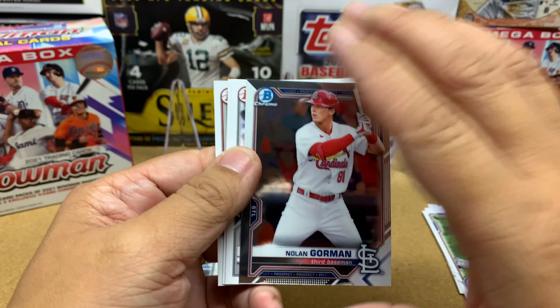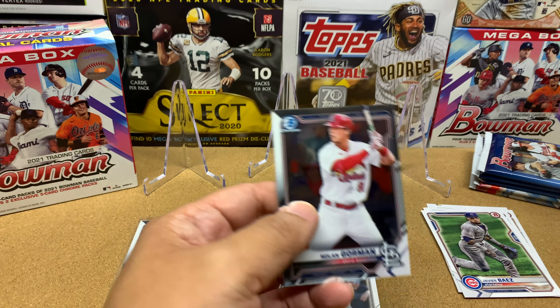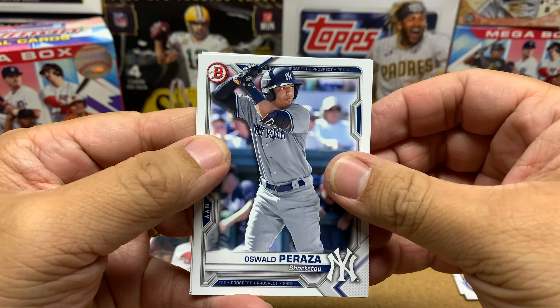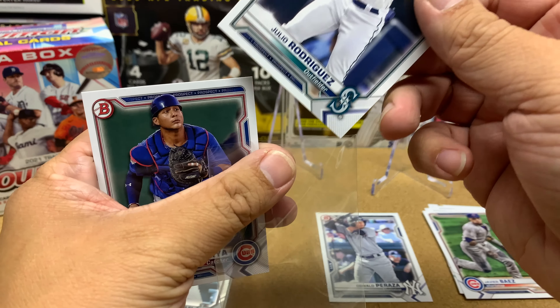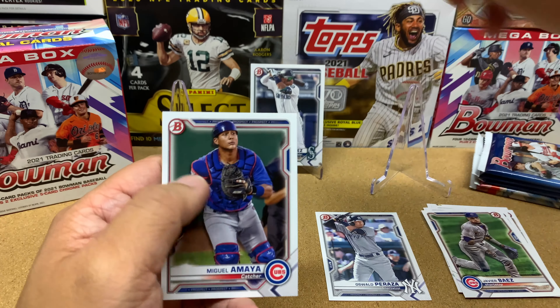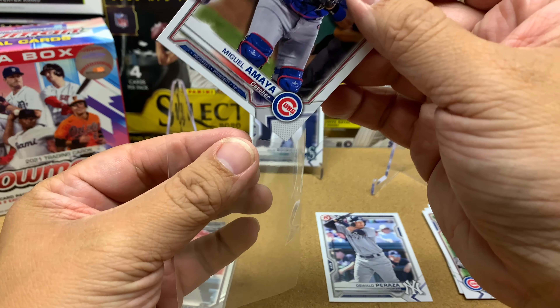Nolan Gorman — I'm not too sure how he's doing. JJ Bleday is doing pretty well though. The Marlins have pitching; they just need to develop some bats. We also got Oswald Peraza, followed by Julio Rodriguez — that's awesome. I will sleeve up Julio. The new MLB top 100 prospects list just came out and Julio's in the top 10. And Miguel Amaya for the Chicago Cubs — he's also in the top 100.